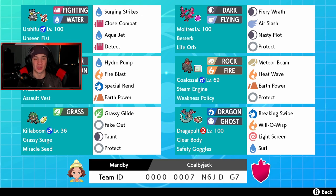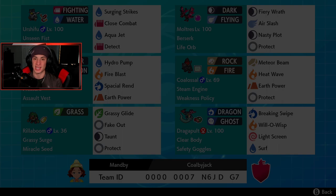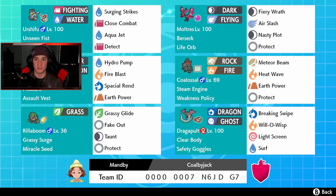Palkia is Water/Dragon type with Hydro Pump, Fire Blast, Spatial Rend as its signature STAB move, and Earth Power. It's holding the Assault Vest and has the Pressure ability. Right next to it we have Coalossal with Steam Engine and Weakness Policy — once we trigger that we get a plus-six Speed boost and a plus-two boost on both Special Attack and regular Attack.